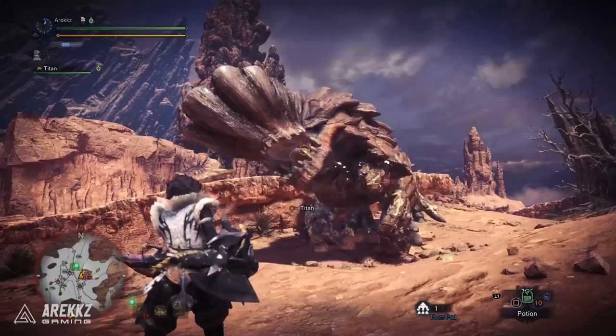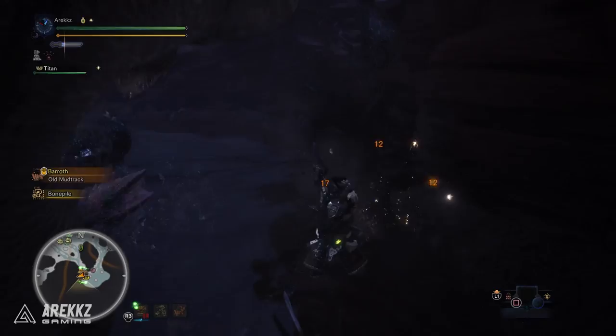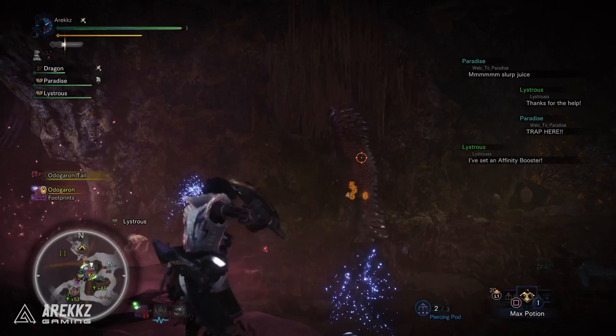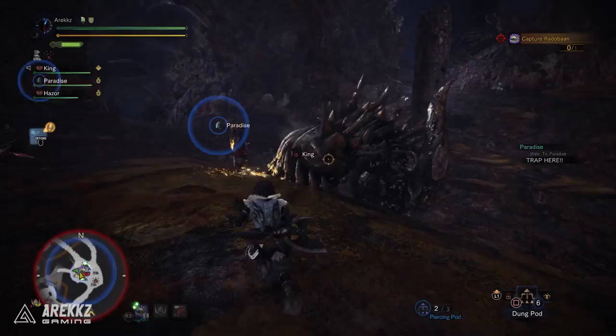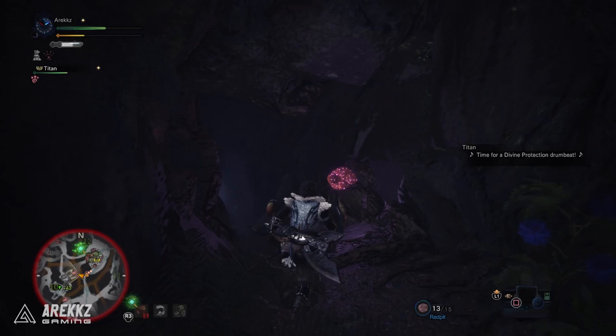Slinger Thorns are sticky bombs that explode with KO damage when stuck. They do good damage and are great for flinching the monster, but if you stick them to its head and then attack the head with your weapon, you can trigger the explosion and potentially KO the monster. Piercing Pods are self-explanatory — they pierce the monster, so fire them down the monster's body for maximum effect. Great for flinching and sometimes knocking monsters out of the sky, especially the final boss. The Slinger Bomb does good damage, exploding on impact to trigger a flinch and damage the monster.